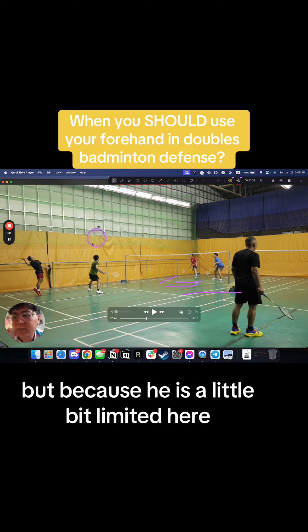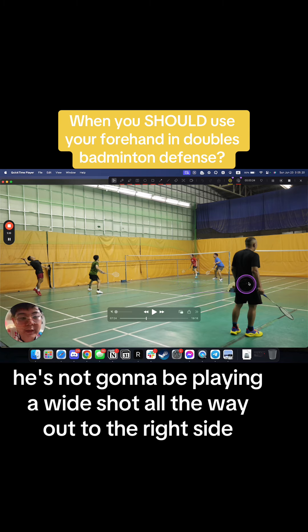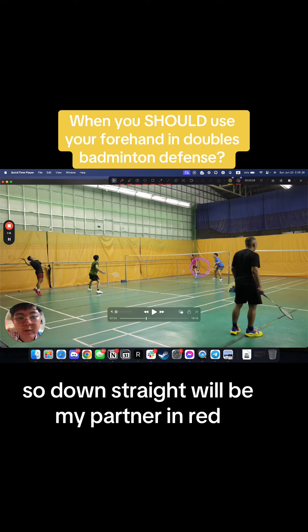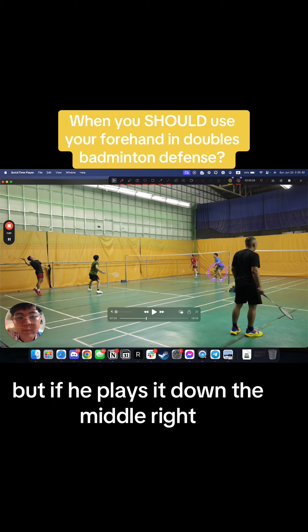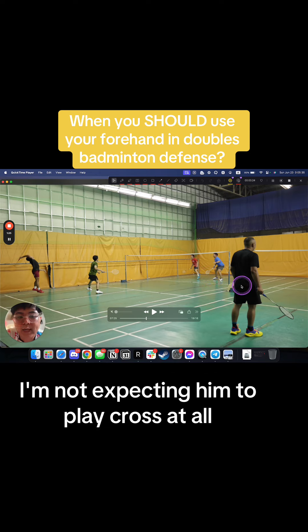But because he is a little bit limited here, we can narrow it down. He's not gonna be playing a wide shot all the way out to the right side. He's probably playing it down straight or down the middle. Down straight would be my partner in red's responsibility, but if he plays it down the middle, that's on my forehand. You can see I'm not even prepared for the backhand — I'm not expecting him to play cross at all.